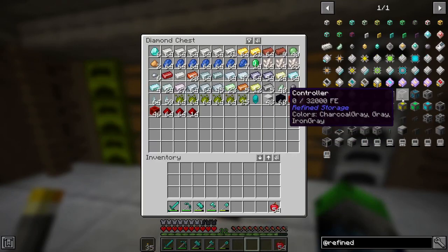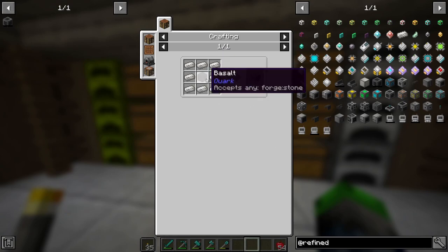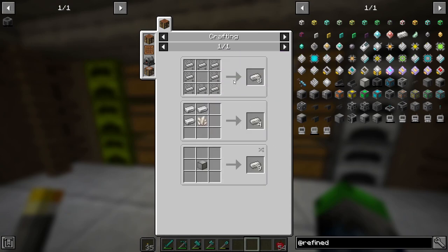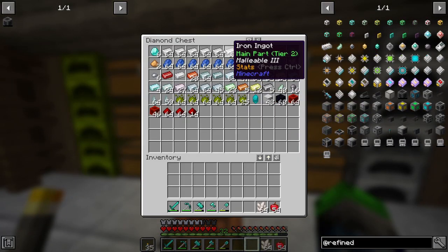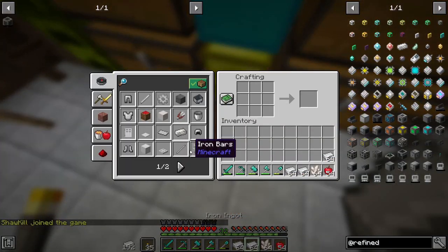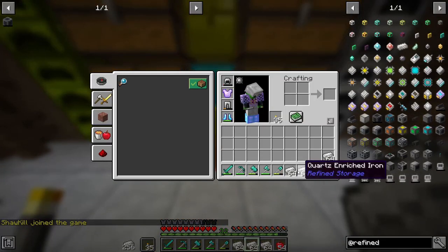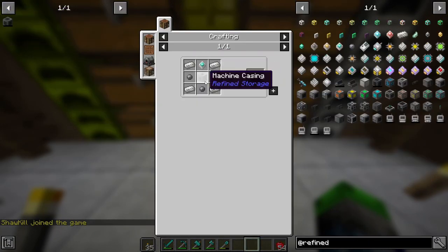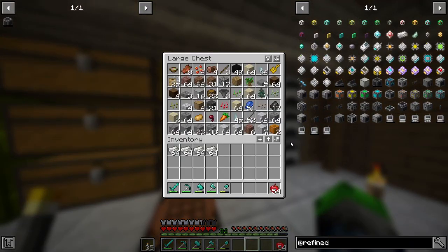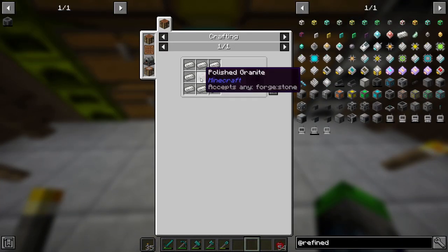So what we're going to need is a controller. Very simple - machine frame, very simple, quartz enriched iron. I did prepare ahead - just kidding, I did. We're going to go ahead and make a ton of it. Four stacks of it, we've got it. We got marble too, let's go ahead and grab a stack of marble. Now for the controller we go like this - it's a machine casing.